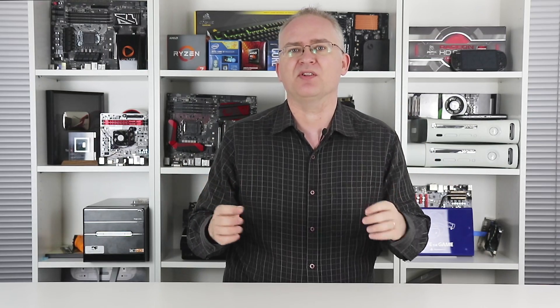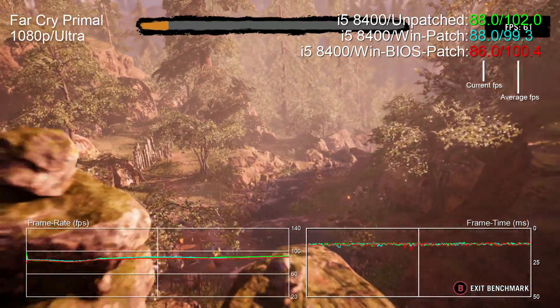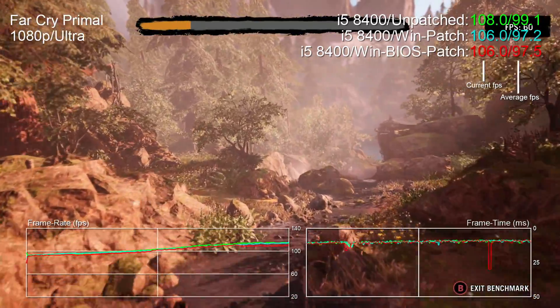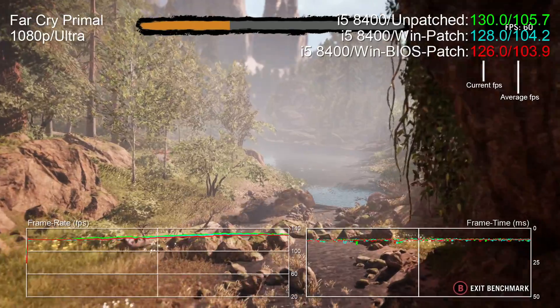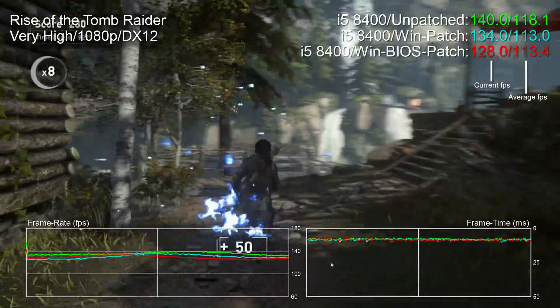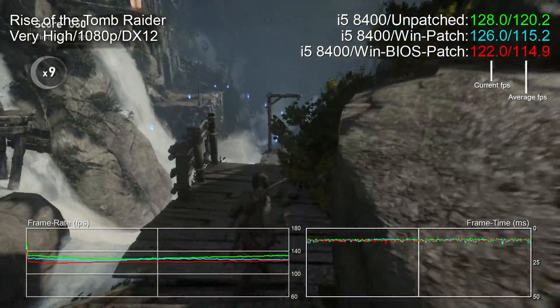The Far Cry Primal benchmark has a kind of brutal focus on memory bandwidth and single-core performance. There is a small degradation in performance across each of the three runs, but it all slots into margin of error. The difference between unpatched and fully patched with microcode updates amounts to just 1.6% between the best and the worst — margin of error, really. It's worse in our Rise of the Tomb Raider test, though the gap between the unpatched run and both patched tests comes in at around 4.2% overall.